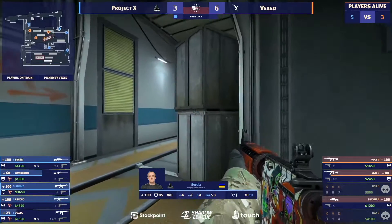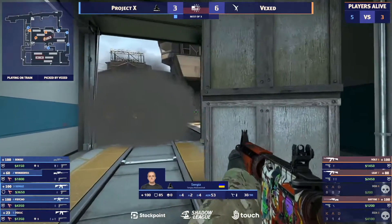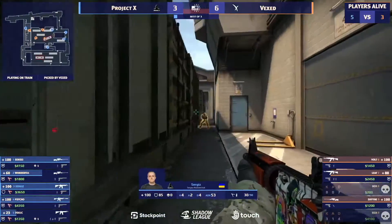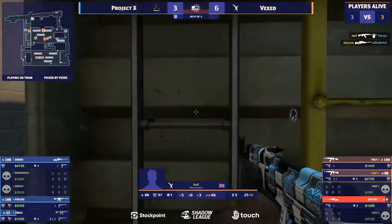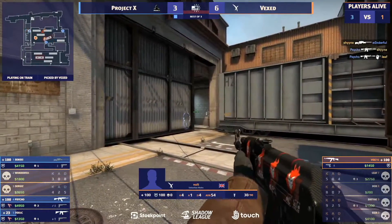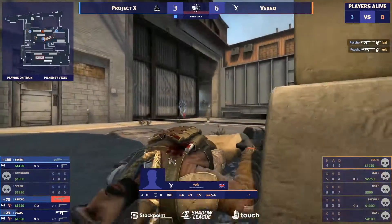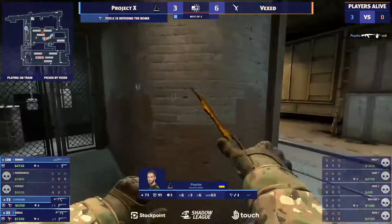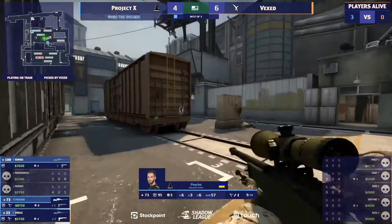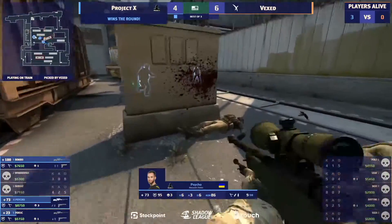They've just got to be cautious now. Project X are about halfway through the bomb and have yet to move out onto the site. Finally they make that move — it's Sergiz, who walks right into the crock, trying to find one. Psycho actually doubling up. Volt hit one versus three and isn't able to find anything. Psycho with a brilliant 3K, the flank works perfectly — they have the chip, no problems.